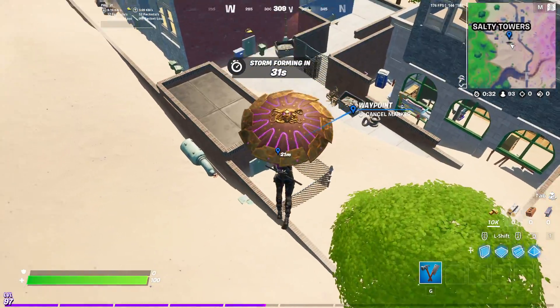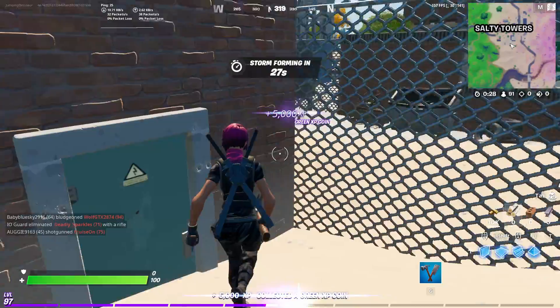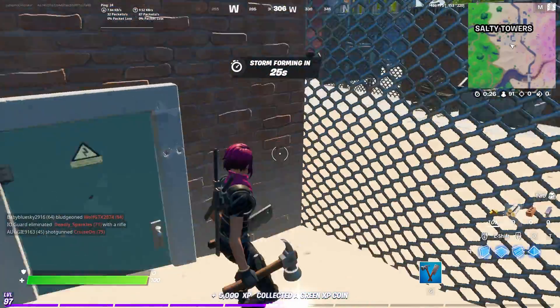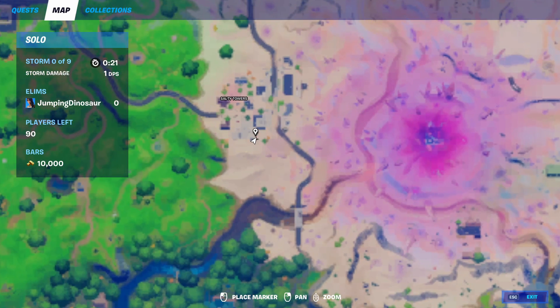The second green coin can be found here, on the south side of Salty Towers. And on the map, we're right here.